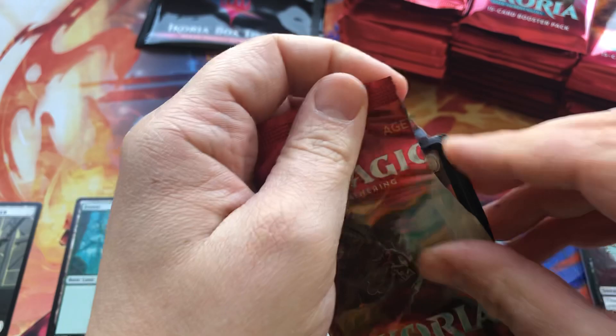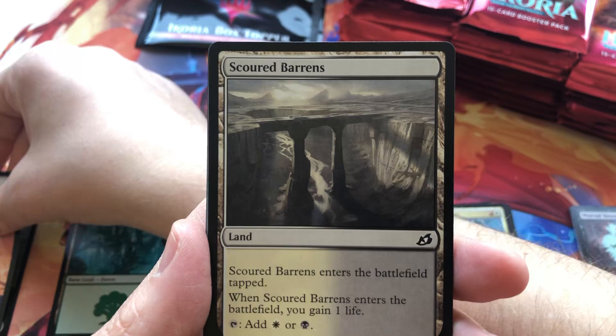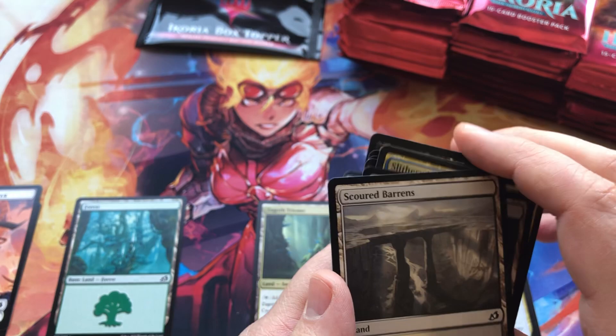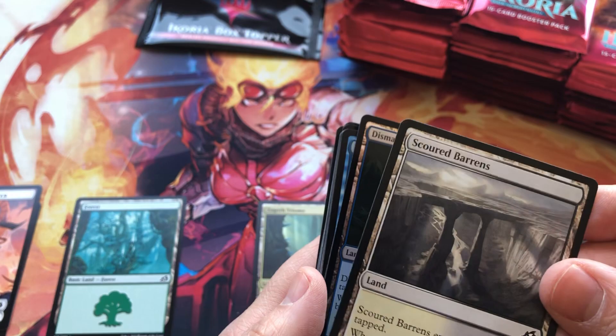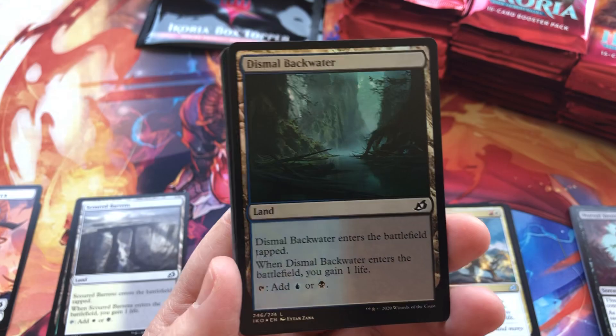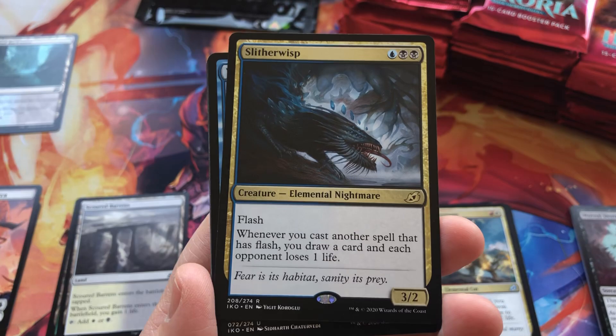Let's do a slow roll of pack number two, and then we can speed things up a little bit. Another human soldier token. Interesting — the common land cycle can apparently replace a normal land. We've got a foil common land — Dismal Blackwater — for our first foil. And a Slitherwisp. Very cool.